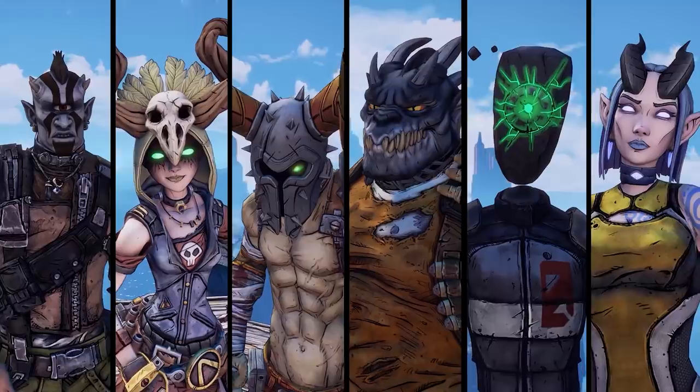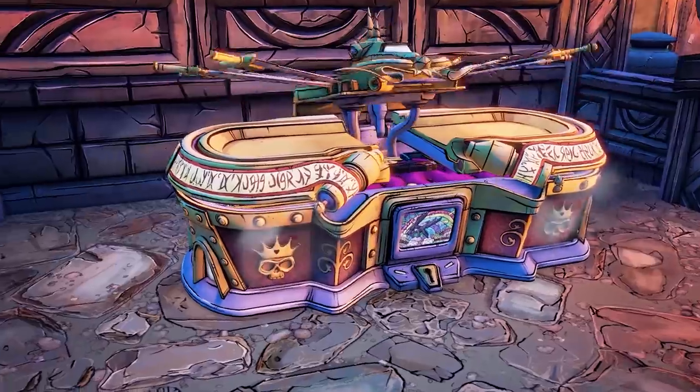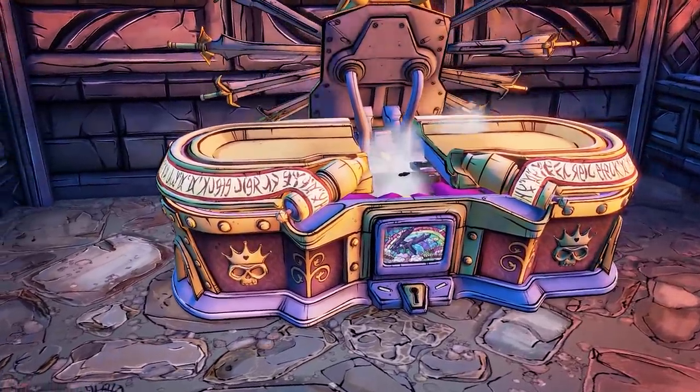As for the new stuff, you can see we do have a new head for all the characters. At this point in time, we don't know how to unlock them just yet. Right here, we get a look at the rainbow chest, and at the moment we don't know exactly what this thing is all about.